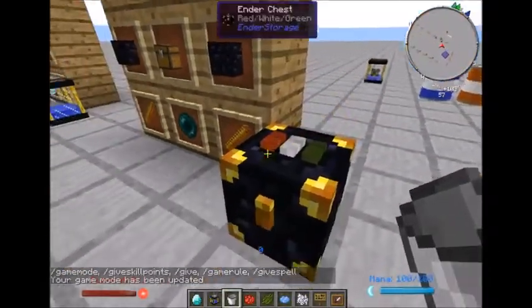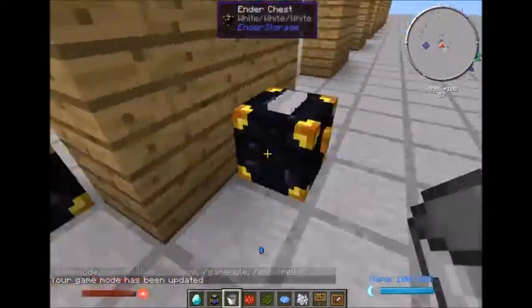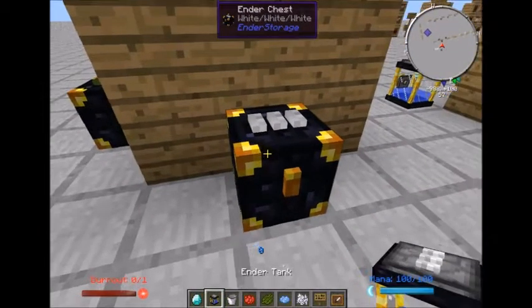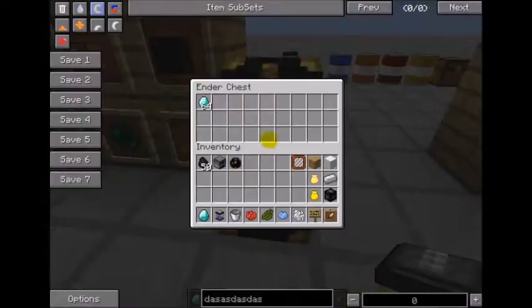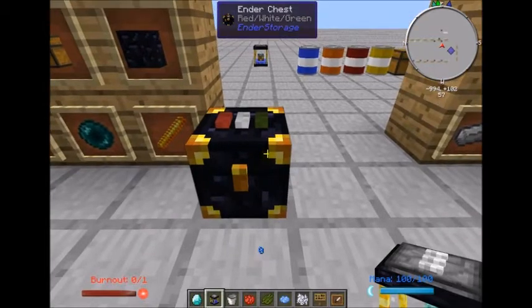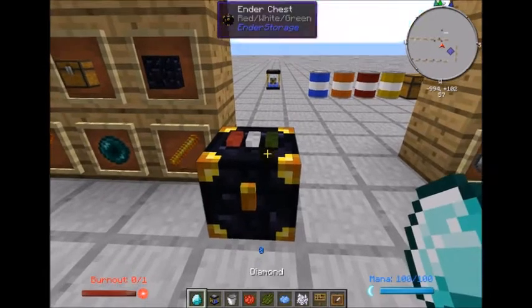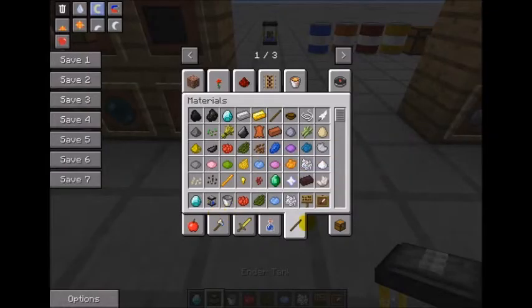One thing you need to remember is that even though 40,000 combinations is a lot, you might be on a server where you want to ensure no one stumbles across your combination. If you've got a whole stack of diamonds in here, there's a chance someone uses red white green for themselves and finds your diamonds. The way to ensure this chest remains yours is to take a diamond and click it on the handle — you'll lose the diamond, but now the chest is registered to you.